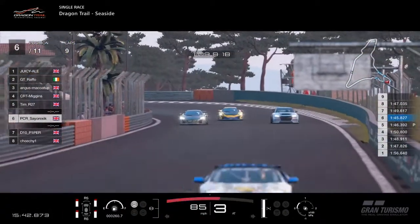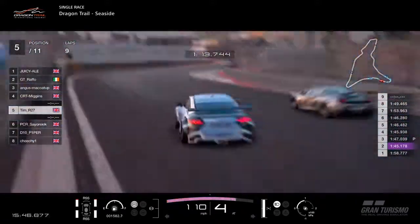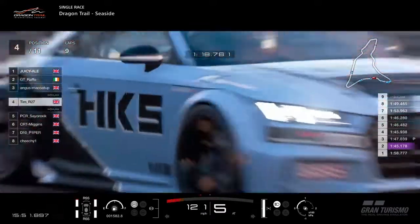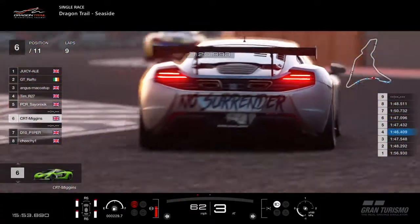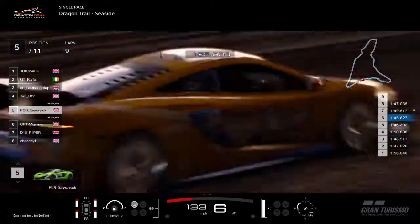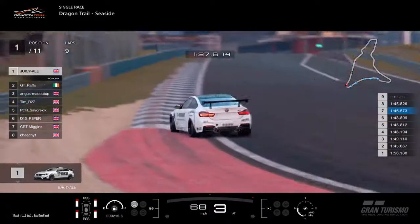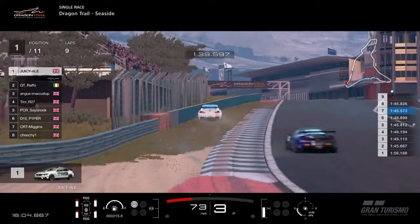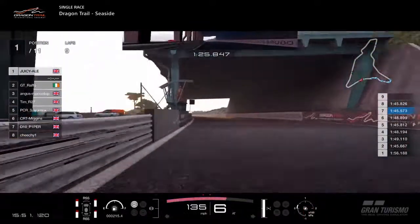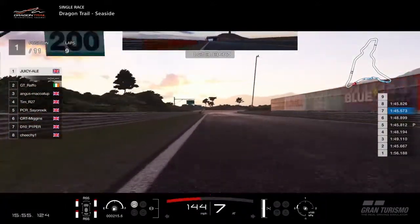Miggins can try and drive back past Tim now. Tim's going for it — he needs that place. Miggins has been shuffled down to sixth, and he doesn't look very happy about that. Traditionally at that part of the circuit you tend not to go side by side — it's not a written rule, but it's just because it's a bit of an accident hot spot, so it's risky. Juicy Ale goes deep enough into the circuit.